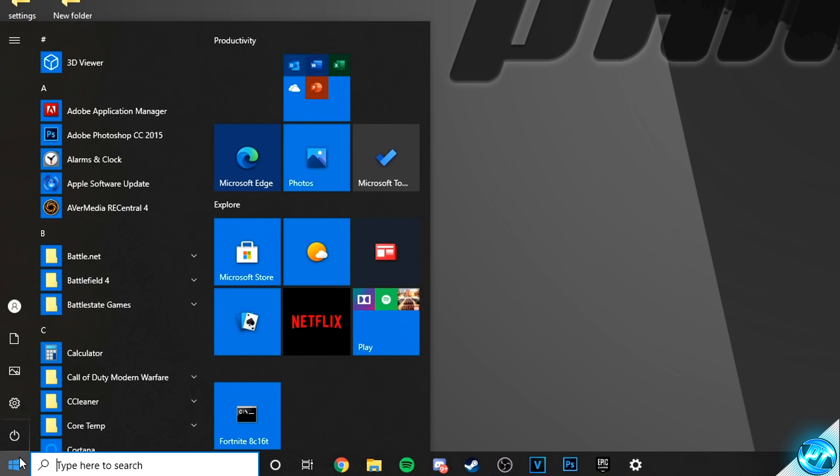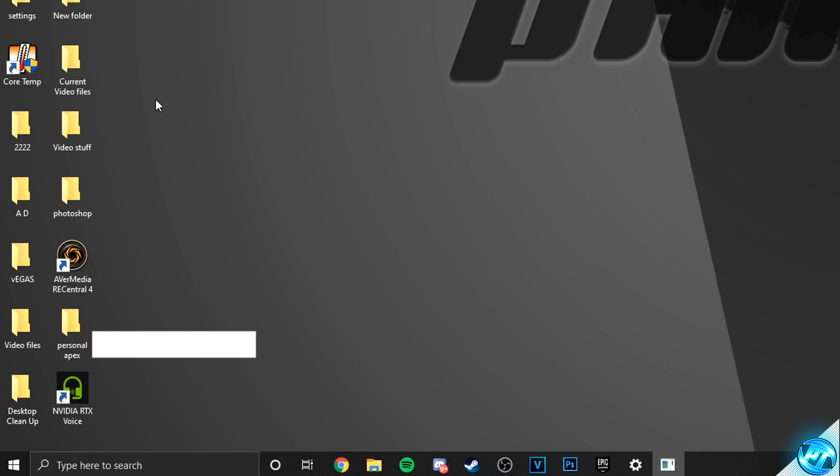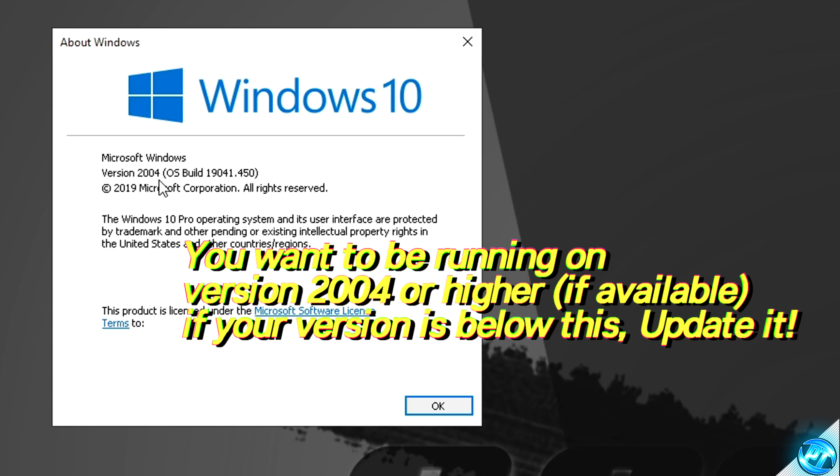First of all, navigate to the bottom left-hand side, click on the Windows key, type in 'winver' and click on the winver command. As you can see, I'm running on version 2004, and at the time of recording this video, this is the latest version of Windows you should be running on.